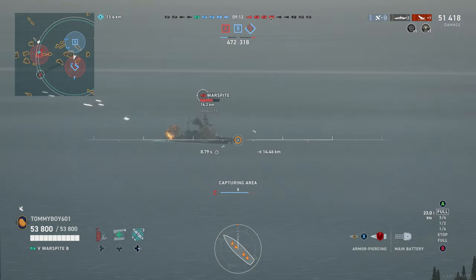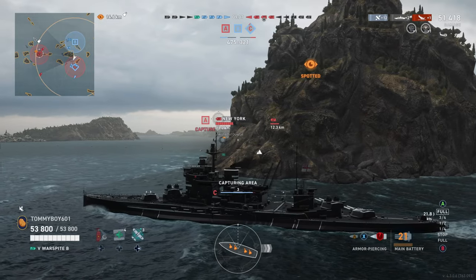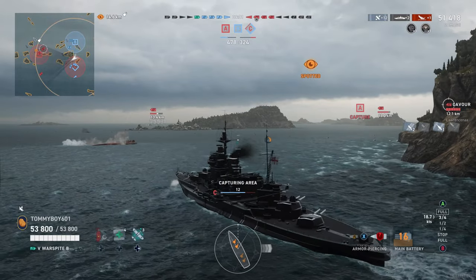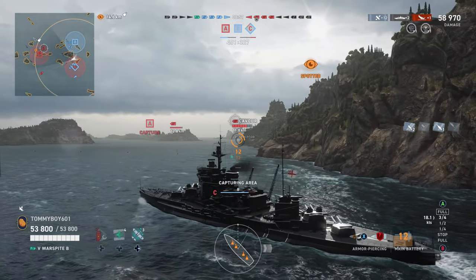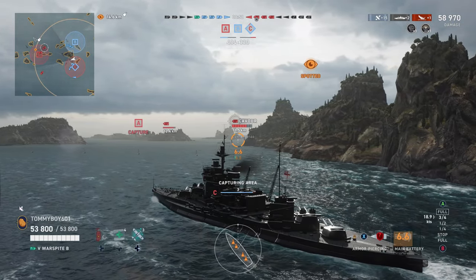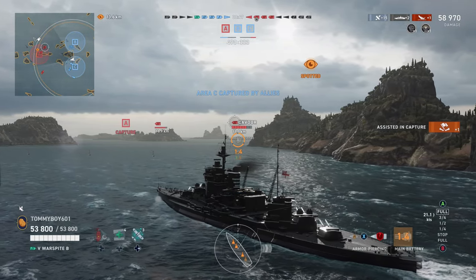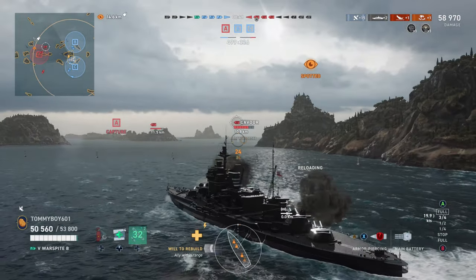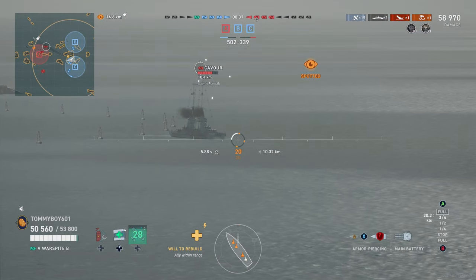We've made our way around this island, and we're starting to get in trouble. We've accomplished our goal of taking A, and we're about to take C, but we are starting to see broadsides galore of the enemy battleships because they've pushed through on A. Thankfully, we're coming out ahead right here because we now have the two points. Realistically, both sides have conquered the same amount of map, but our half has two capture points on it, so we are coming out ahead.